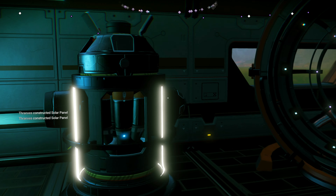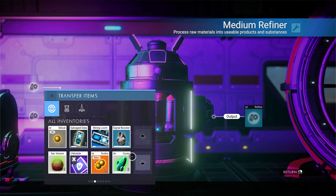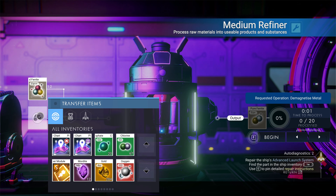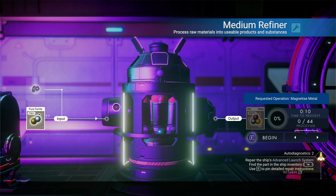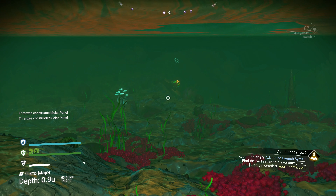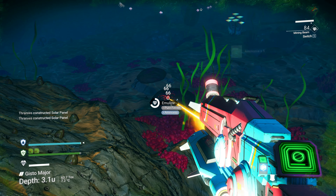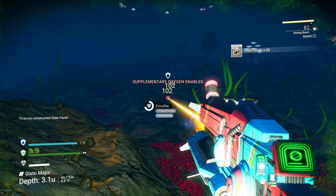I think the easiest way to get magnetized ferrite — actually I think we just process the pure ferrite, we could do that for now. There's no shortage of... well that's ferrite dust. There we go, pure ferrite. We have the good mining mods, we might as well just grab it.